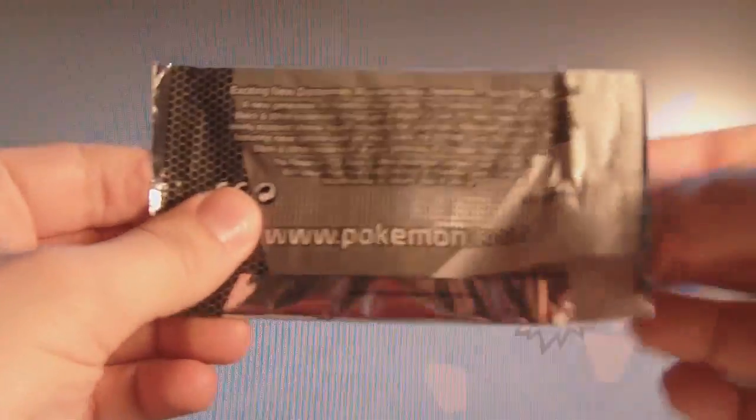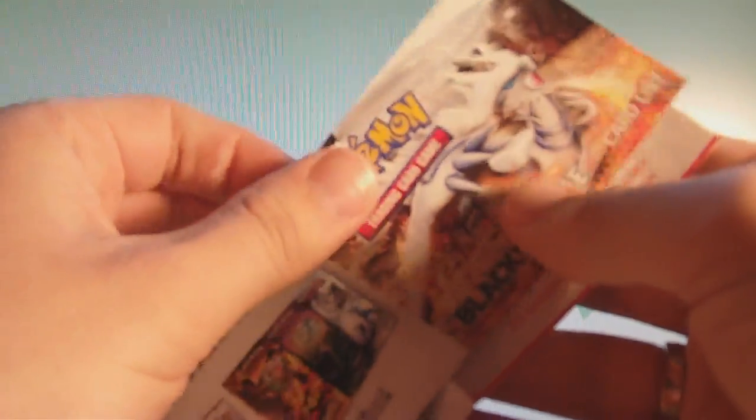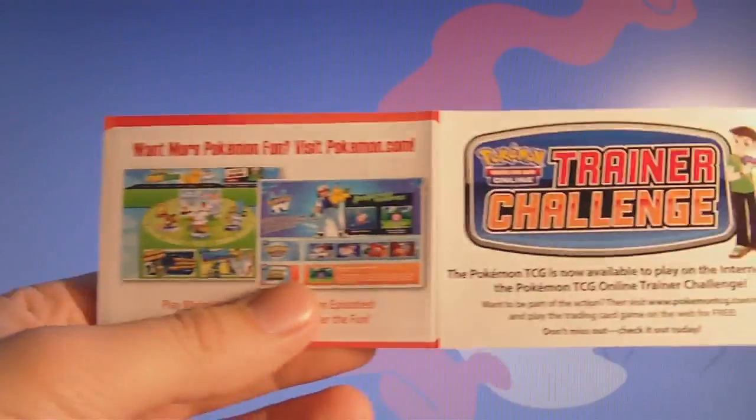Let's start with the sampling pack. Hopefully we'll find that Tepig that I need. We have a Pettilil, Patrat, and Pansage. I wonder if they're all the same in each sampling pack — I haven't really paid attention much to that. Here's the card list and some ads.